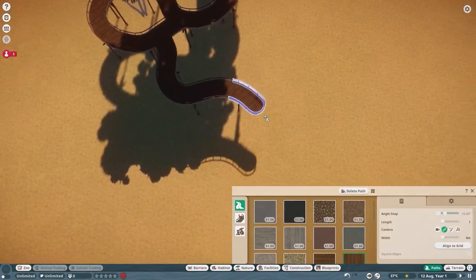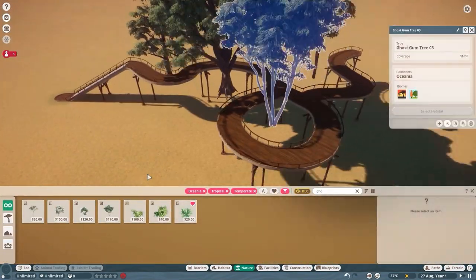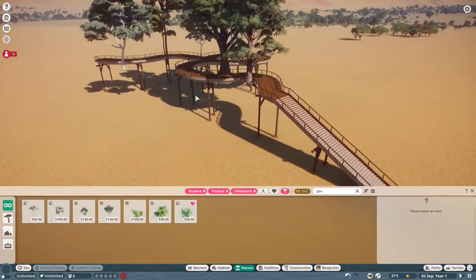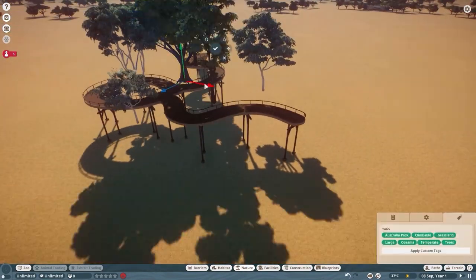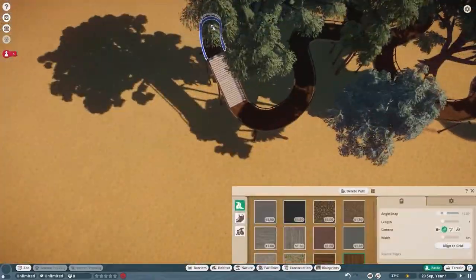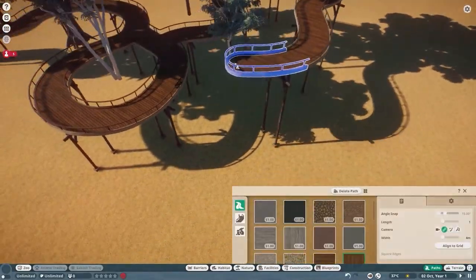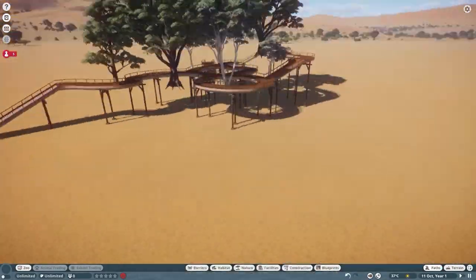Just like you may have seen in my expertly drawn video with the notepad — our little low-budget Planet Zoo we did when my PC was dead — we're going to do essentially a treetop village platform wood thingamajiggy kind of shebang.